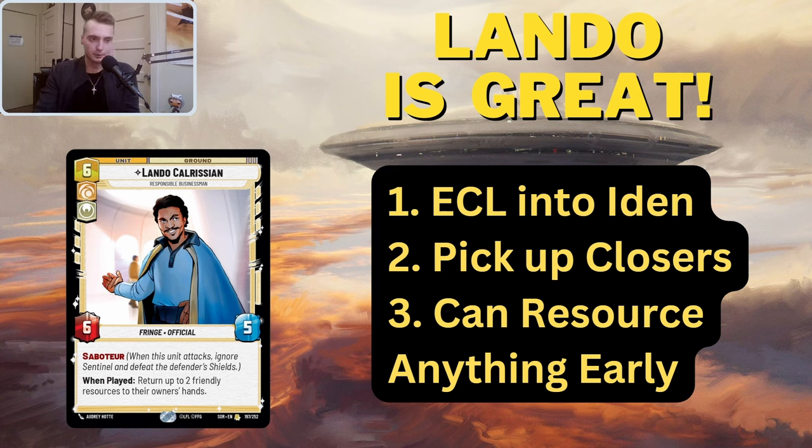That's why people were initially skeptical of Lando — 'why would I want to return two friendly resources?' Well, when you have a play mat full of resources and you can't even keep track of them all, that's how Iden plays. She just goes round after round — Avenger this, Avenger that, Super Laser this — you're going to have resources that would be better in your hand than in your resource pool. That's why Lando is great.